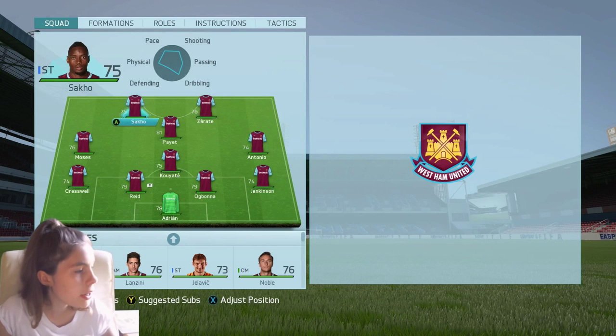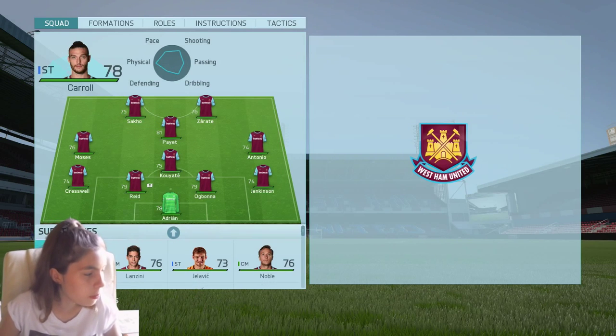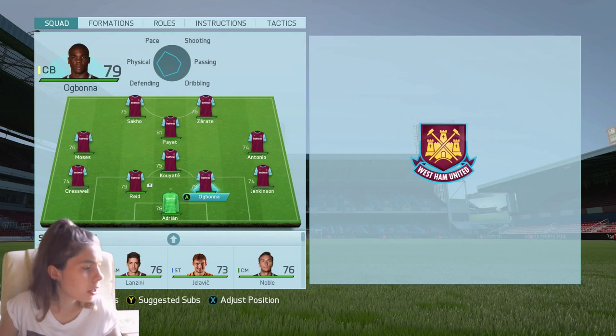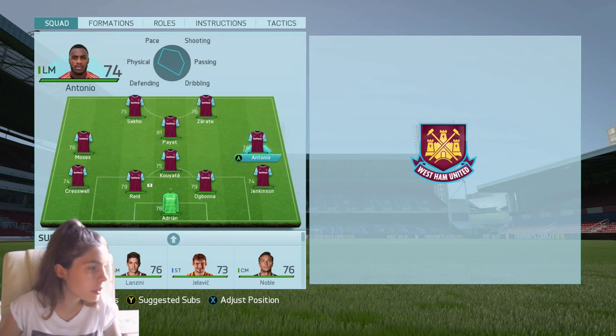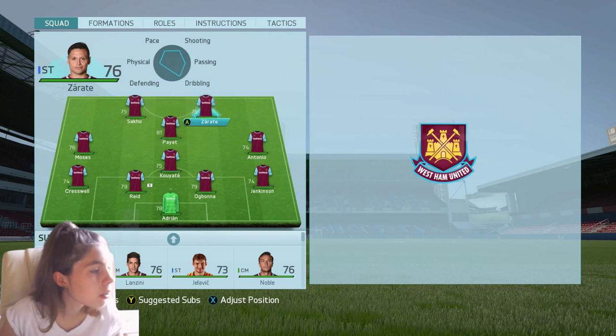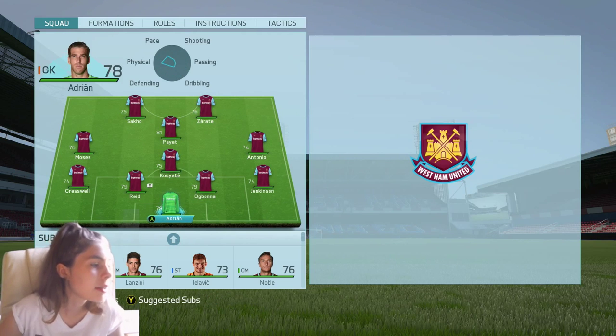I'm gonna play the team like that — I might change Seko in for Valencia. We've got Ogbonna at centre back, not sure why he was in the reserves. We've got Antonio — even though he's a left midfielder, I put him on the right. Moses on the left, and Seko, Zurate and Payet at CAM, with Coyote at CDM.